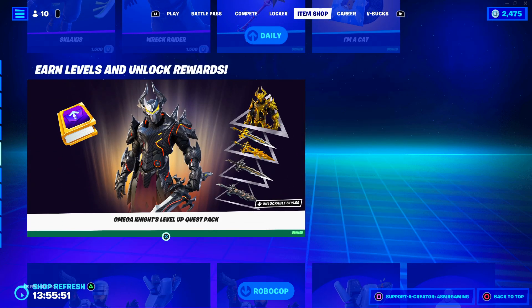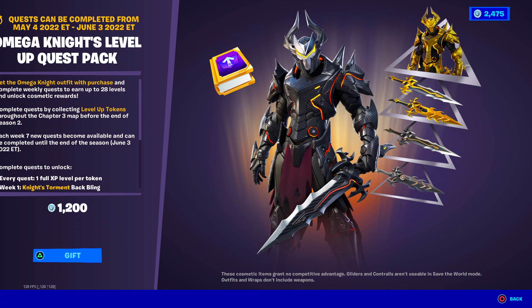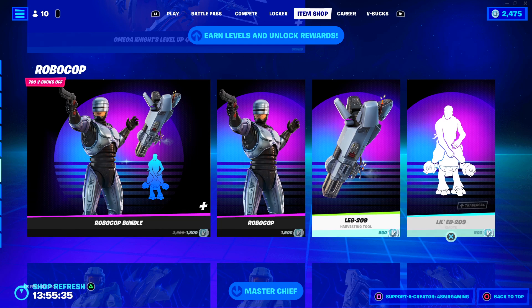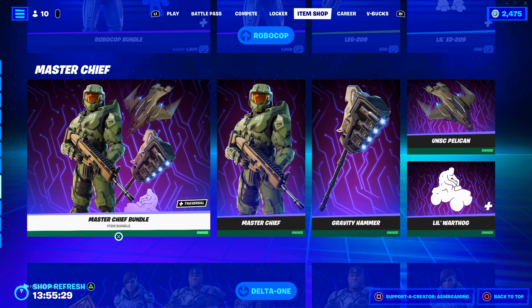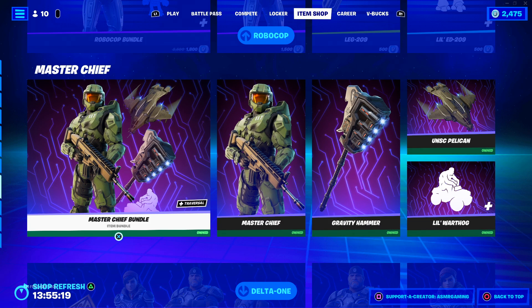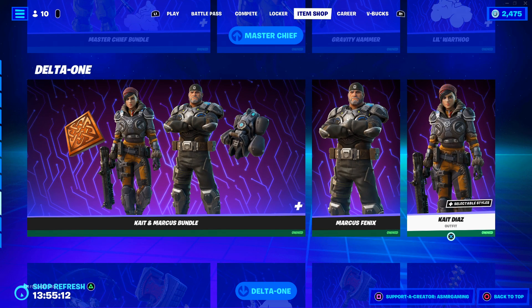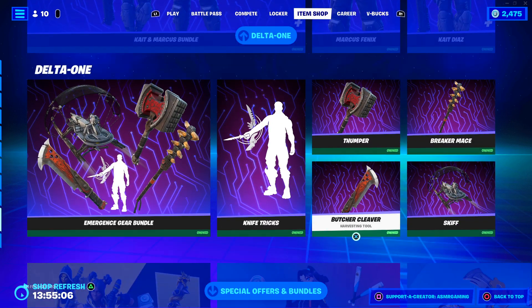The item shop is actually really interesting today. We've got Omega Knight here, which I did end up buying — you basically level up by doing his challenges, so if you're trying to complete all the Battle Pass stuff, this is definitely a skin to check out. RoboCop is still here — I still think this is going to be a rare skin; I feel it's going to leave and not come back for a while. Master Chief is still here — probably going to be gone by the weekend. Still a great skin. Same goes for the Gears of War bundle with Marcus and Kate Diaz — great skins, if you're a Gears of War fan you've gotta get this set.